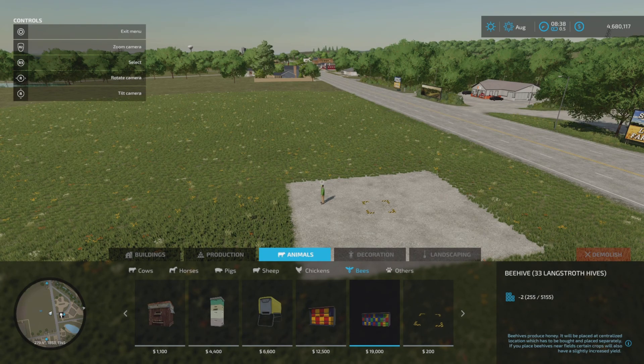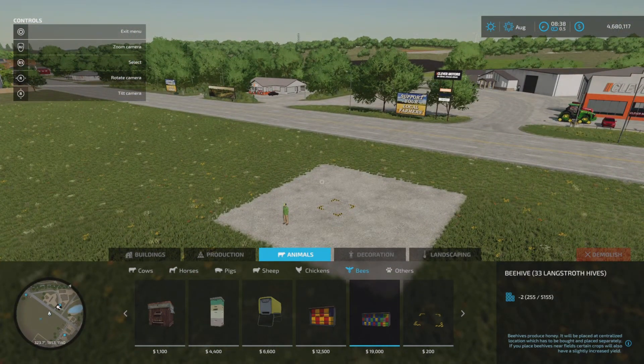To show how much honey you'd get from each one I'd have to place each one, skip through time, take that off, then place another one — it would get complicated. Basically what you need to know is the more you place, the more honey you'll make. If you haven't got much money, buy one or four or whatever you can afford, then upgrade to bigger ones. Buying 33 singles costs 33 grand whereas the 33-stack is only 19, so it's more cost-efficient to buy those.